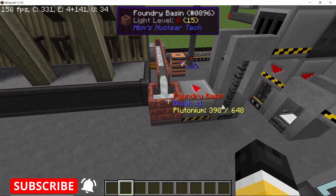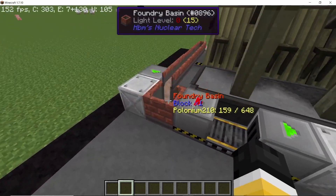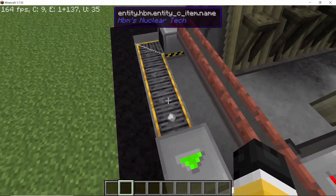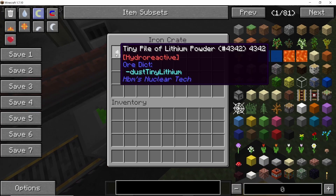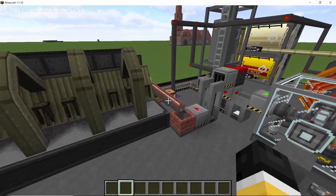The plutonium can then be cast into blocks, ingots, nuggets — whatever you wish. The same goes for polonium, and one other byproduct will be tiny piles of lithium powder. This is how you can automate the electrolysis machine.